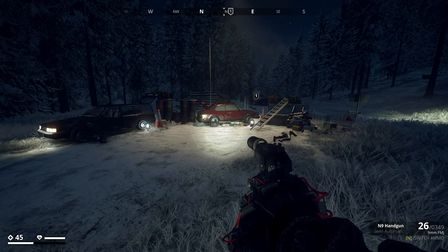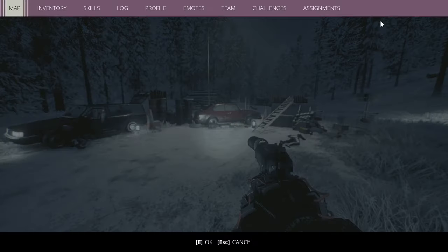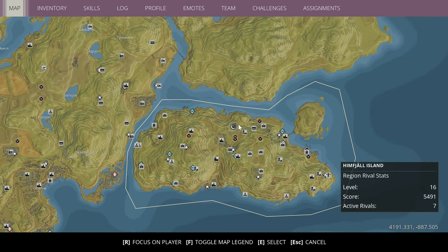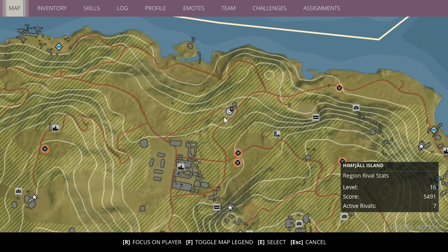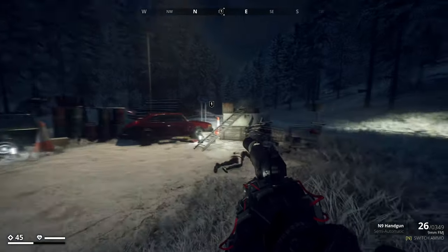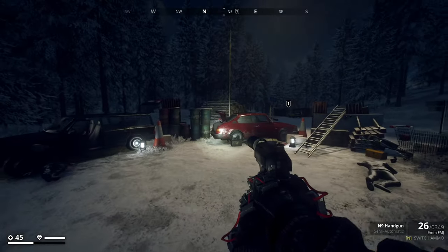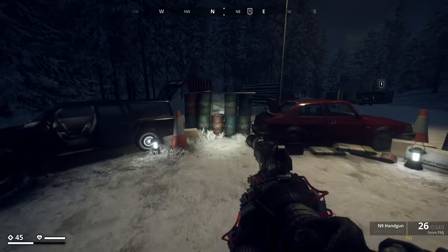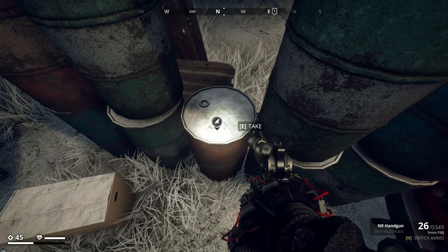Alrighty guys, lucky number 20 — the last one. You want to come to the following coordinates: roughly 4143 by negative 858. It's just a bit up from the Himfall settlement. Basically at this crossroads — you'll see a few trucks, some logs, and then this big barricade of barrels and cars. You want to come in between these barrels and it's just located right there.